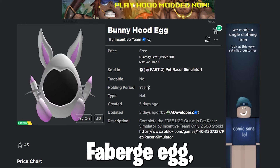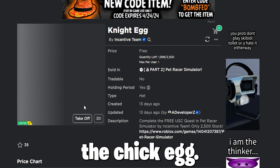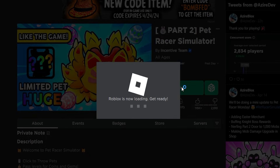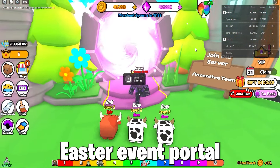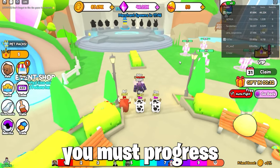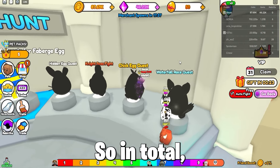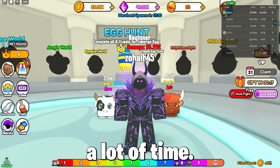Next, to get these items — such as the Faberge Egg, which is the main prize, the Bunny Hood Egg, the cool-looking Night Egg, and finally the Chick Egg — you must join the game Pet Racer Simulator. When loaded, enter the Easter event portal, then walk up to the eggs. You get these eggs by collecting the other four eggs, and you must progress and complete the game, which I will show you. In total you can get nearly ten free items in this game by simply completing it, which does not take a lot of time — so good luck.